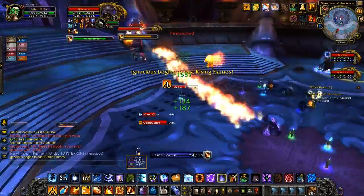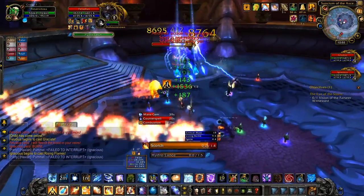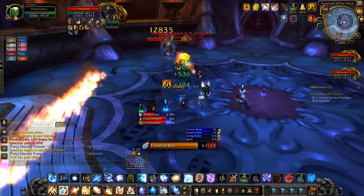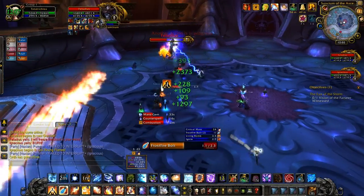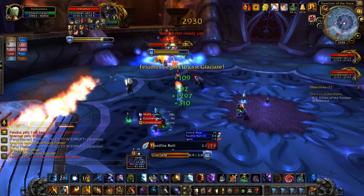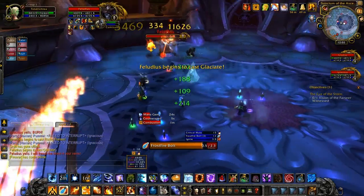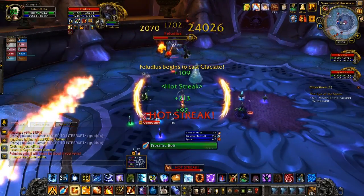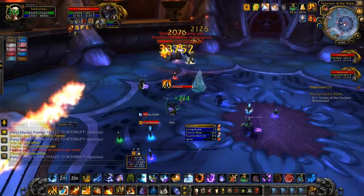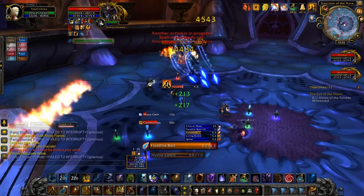Rising Flame — there you can see it. Just DPS the shield down, and there you go. Someone didn't get their Waterlogged removed in time, and as a result, they froze. Not a lot you can really do about that other than heal them through the damage. It will eventually break. Just keep doing damage.